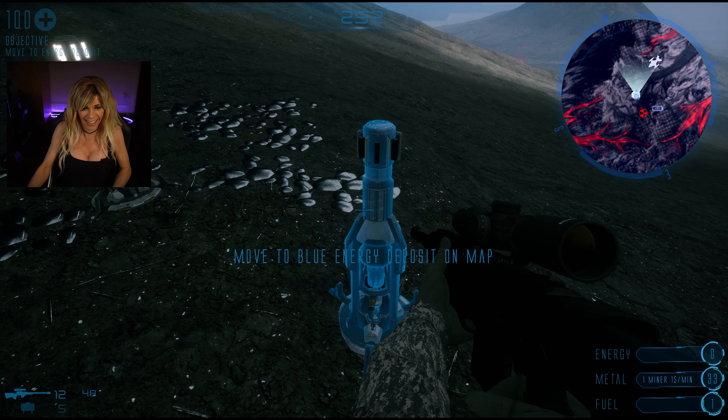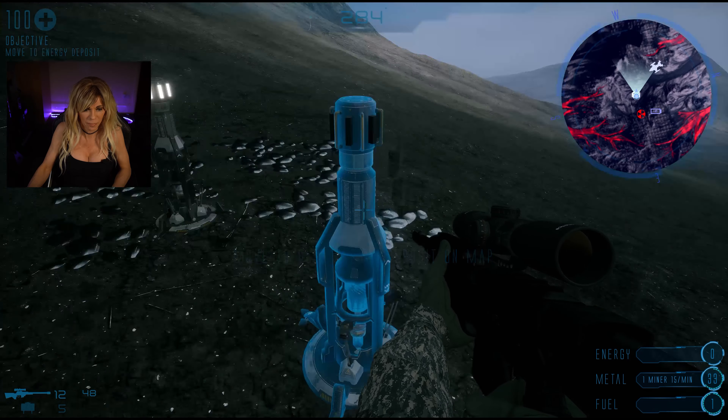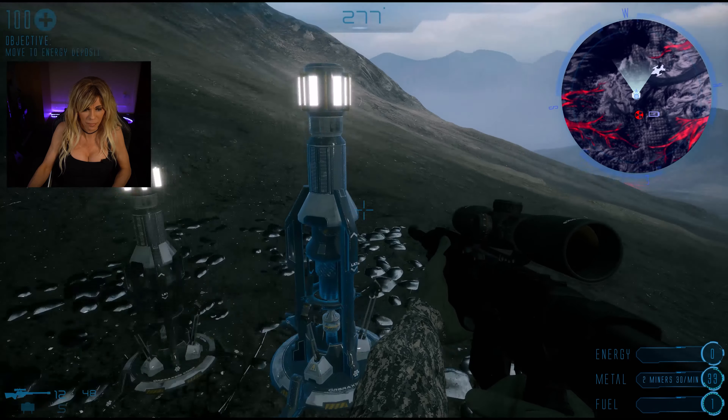Next we need to put a miner on the energy deposit and start collecting energy. Energy is marked in blue on the map. Move to the energy deposit. So what I was just showing you there is you've got to make sure the little light is on when you put the miner down. If you put it in the wrong place there's no light and then your miner is not actually effective. Use the E key — that's E for Echo — in order to interact.